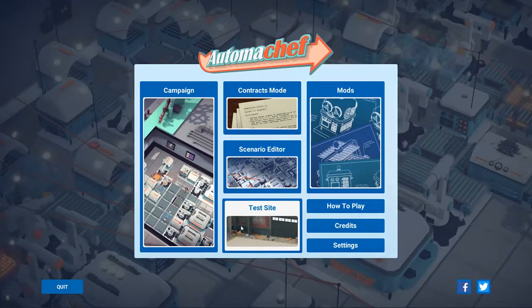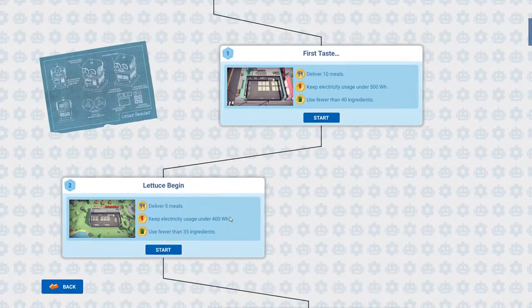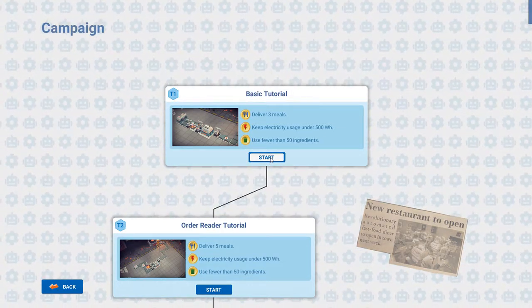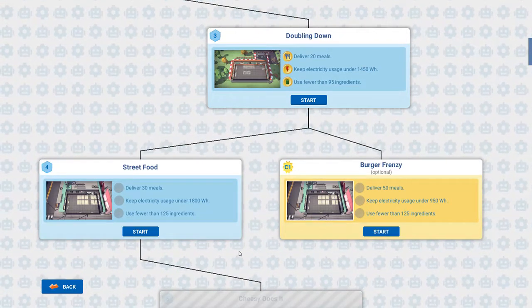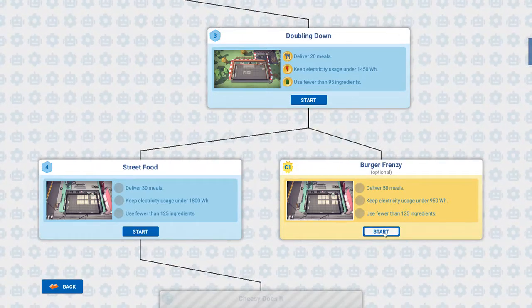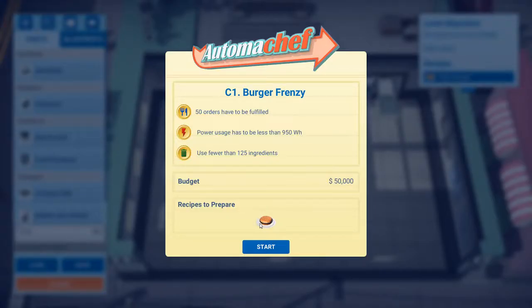Alright, let's get this show on the road. I played the demo so I have some of the levels unlocked, but you know what, I'll do it again. Street food burger frenzy optional. Let's try this. 50 orders have to be fulfilled, power usage has to be less than 950 watt hours, and use fewer than 125 ingredients.